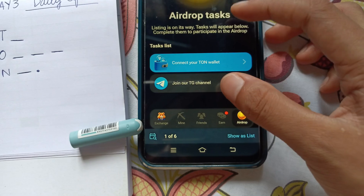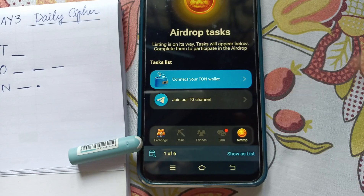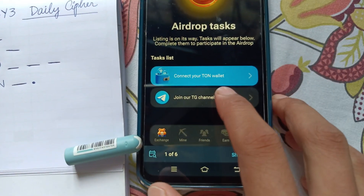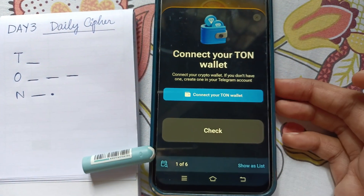You can go to the Drop section and it tells you something. Join the Telegram channel of TON — I'll provide the link in the description. Also connect your TON wallet, so you guys do need to complete this.